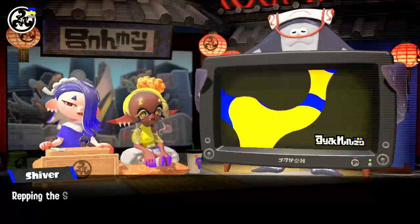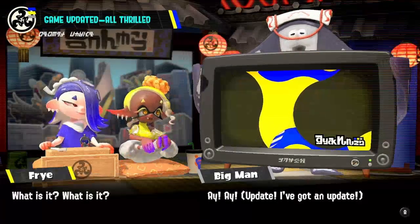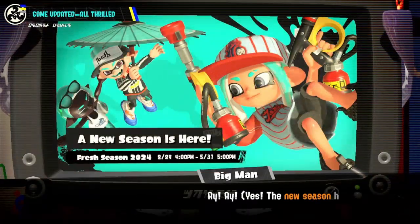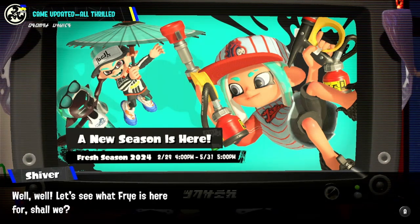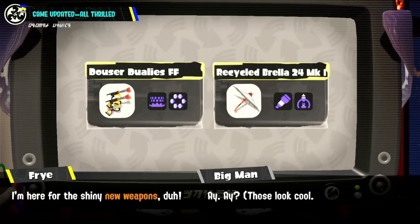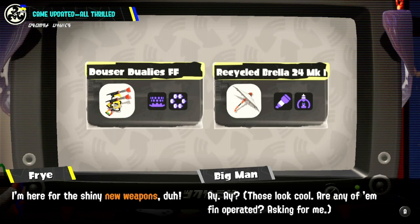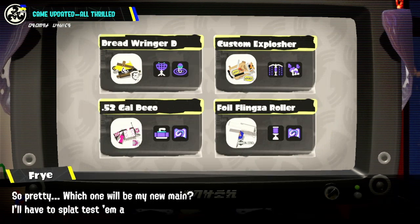It doesn't look like it's going to let me skip the Splatcast. We've got an update - a new season is here. Let's see what Fry is here for. We've got the Dauder Dually's Double FF, the Recycled Brella 24 MK First - I saw both of these in the trailer and they looked really good. We've got the Dreadwringer D, 52-Gallon Deco, the Custom Explosher, and the Foil Flings Roller.